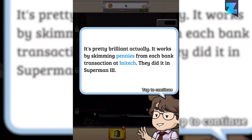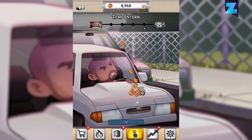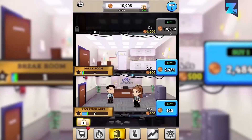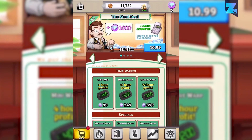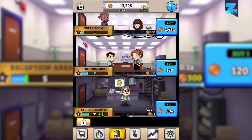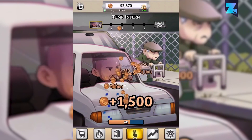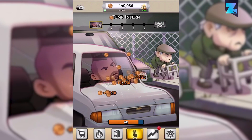Office Space: Idle Profits is a game based on the 90s movie that captured the cubicle office life from the time period so well. The movie was comedy gold. In this mobile game, you get to team up with Peter, Samir, and Michael to install a virus in the company's mainframe and transfer a few cents from each department into your own bank account. But before you'll be able to do that, you will need to start working in the basement. In essence, this is a tap game — there's not much challenge and it will try to make you buy packs. But it's Office Space, and for a tapping game, it's actually quite funny.